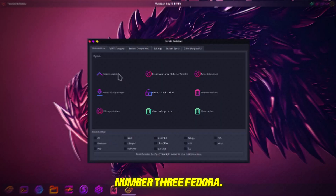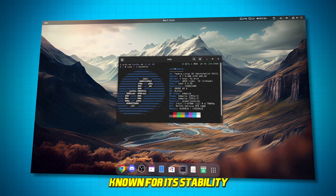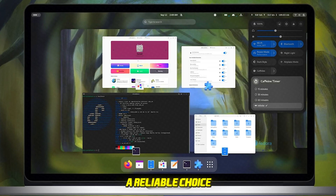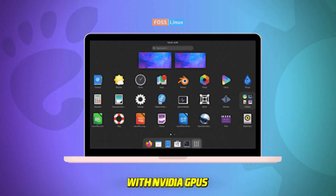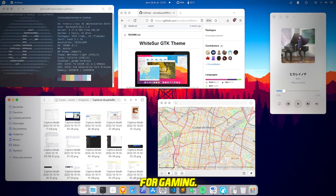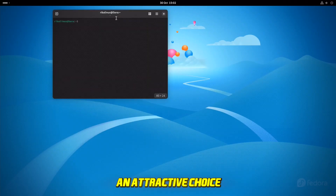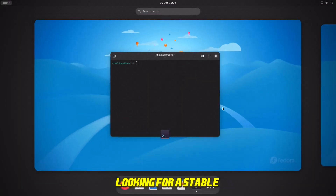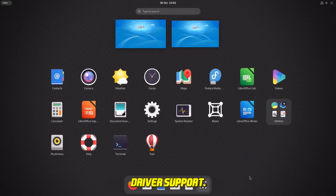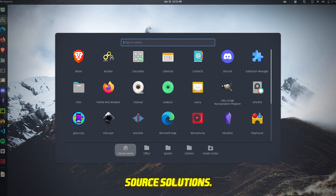Number 3: Fedora. At number 3, we have Fedora. Known for its stability and clean interface, Fedora offers strong support for NVIDIA drivers, making it a reliable choice for gamers with NVIDIA GPUs. Although it may require additional installations for gaming, Fedora's open-source ethos and dedicated community support make it an attractive choice for gamers looking for a stable, minimalistic environment. Key features: strong NVIDIA driver support, stable and minimalistic design, focused on open-source solutions.